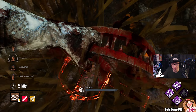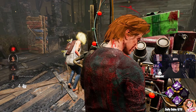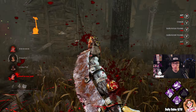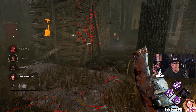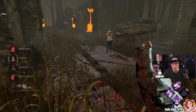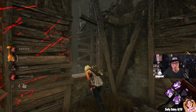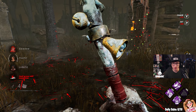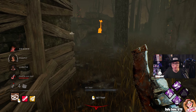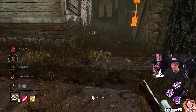It was a Commodious toolbox. Looking at the perks: they had Spine Sense, Kindred, Self Care, and Spine Chill. There was a Commodious with extra charges and speed. Dead Hard, Lightweight, Windows of Opportunity, and Resilience. A Med Kit with Gel. Adrenaline, Lithe, Object of Obsession, and Windows of Opportunity. Kindred, Dead Hard, and Circle of Healing. They had a Toolbox but gave it away with this offering, which let us know where the hatch would spawn. But they all played really well.